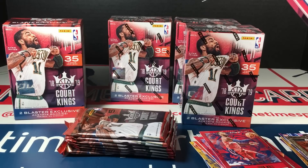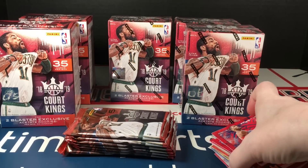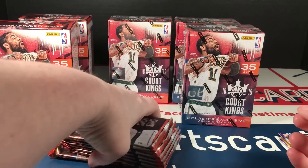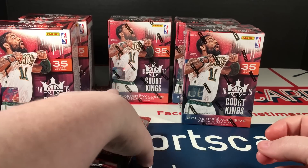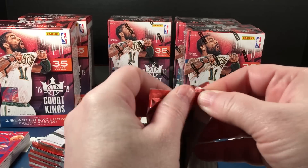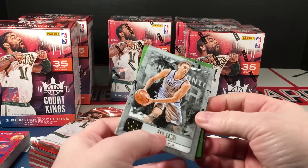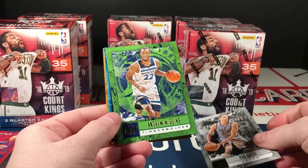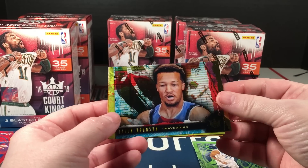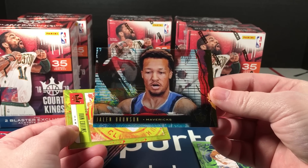I'd love to get an autograph out of one of these — that'd be sweet. I'm going to make my intention known, throw it out to the universe and see if it'll respond. Have you guys ever watched that movie or show on Netflix called The Secret? It's about asking what you want with intention and supposedly the universe will hear you and give it to you. So I'm asking right now: I need an autograph and a Luka Doncic acetate rookie. But for now I've got Jalen Brunson, John Collins, and Josh Richardson.